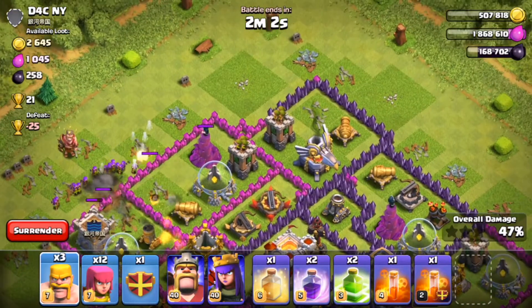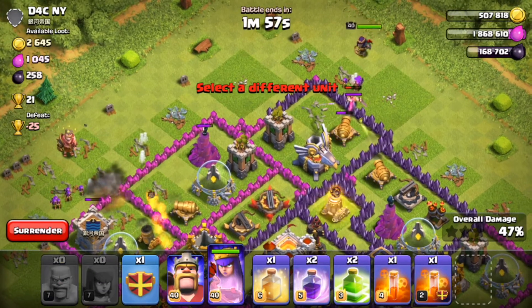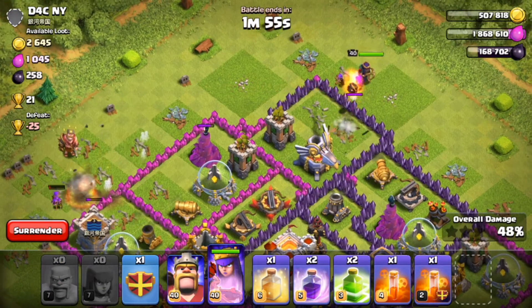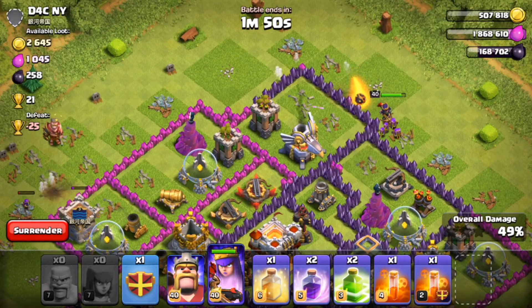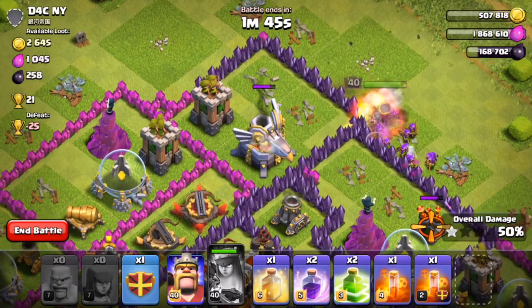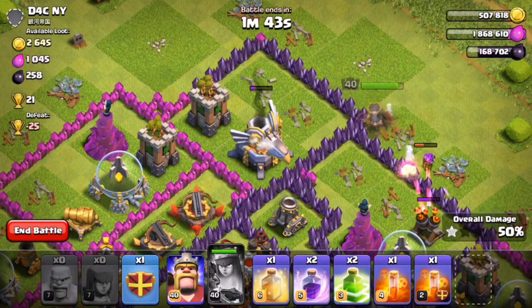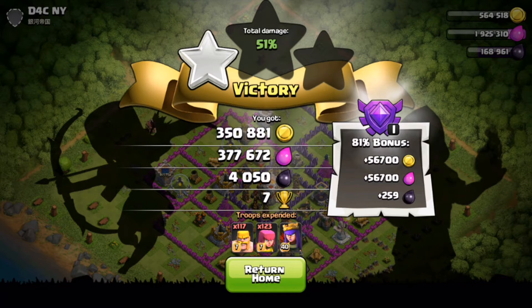We're at 44% — let's drop the rest of our troops over here and try to get the eagle artillery down with the 50 for the statistics. At 48% now — Archer Queen, come on. Only three blocks so she should be able to reach it. One, two, three — there we go! We'll end the battle there: 300,000 gold, 377,000 elixir, 4,050 dark elixir. Definitely awesome loot.